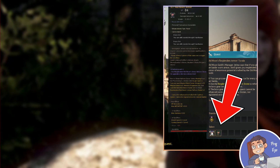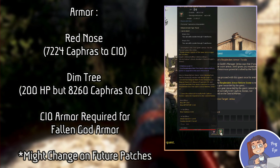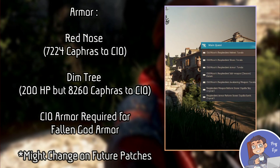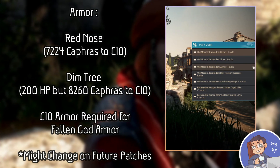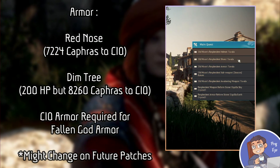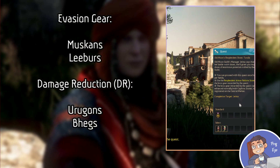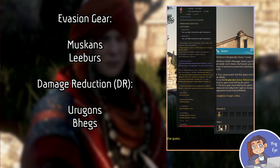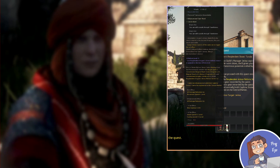A note for newer players: make sure you pay attention to what gear you're selecting when claiming these. For example, for armor there is Red Nose and Dim Tree — currently Red Nose is the one used because of the lower Caphras requirement to be converted into a Fallen God armor later on, if that is one of your goals. Also, for gear like boots and gloves, there is an evasion and a DR equipment option.